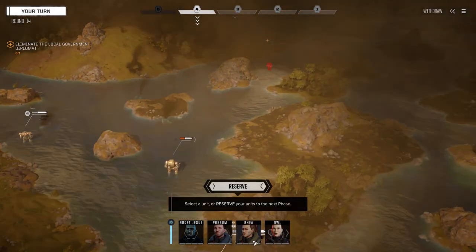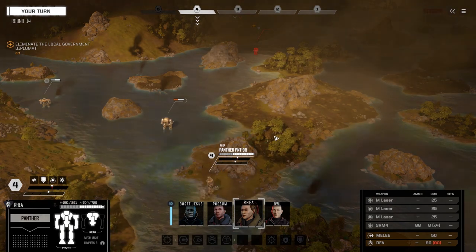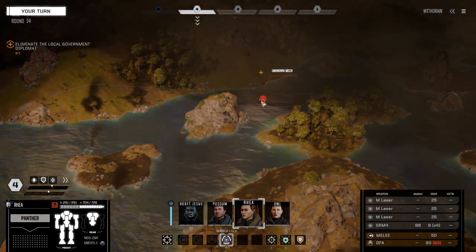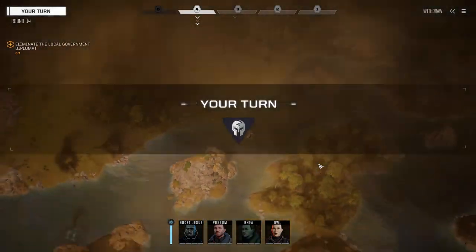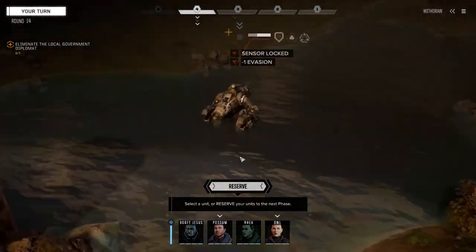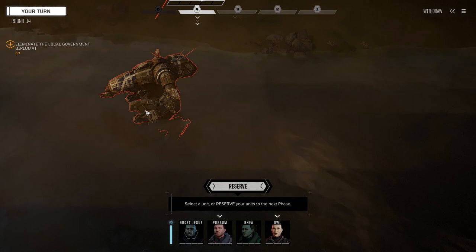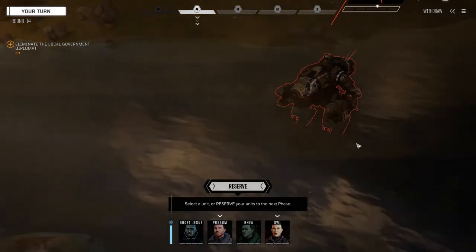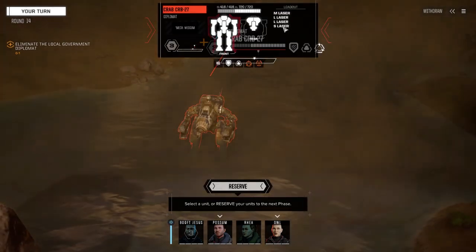Let's finish off the diplomat now. He is a medium mech and he's going to be in pain. Let's move in — I just need to be able to sensor lock him. It's a Crab! Yeah, that is one of the new mechs — looking pretty cool, love the arms on him. Can't wait to see this guy in Rogue Tech. He's got two larges and a medium, full armor.